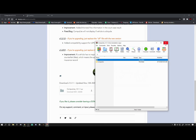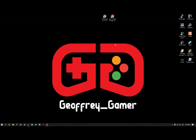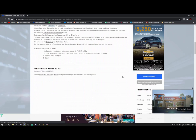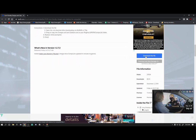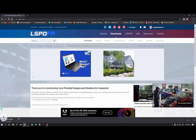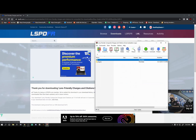Once you get that downloaded, open it up. Now go ahead and click that second link that says Lore Friendly Charges and Citations. This is by West Coaster — thank you West Coaster for all you do for the LSPDFR community. This was just updated on Friday, which is pretty cool. Simply just download this file right here, click that and it'll start downloading for you.